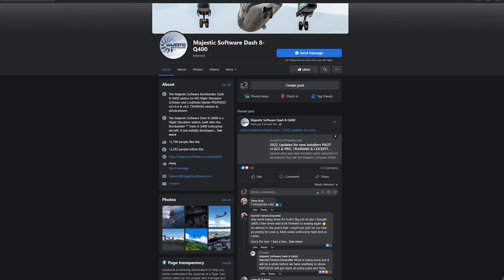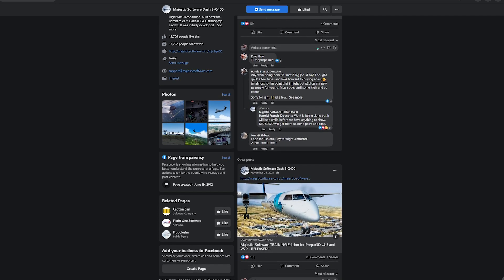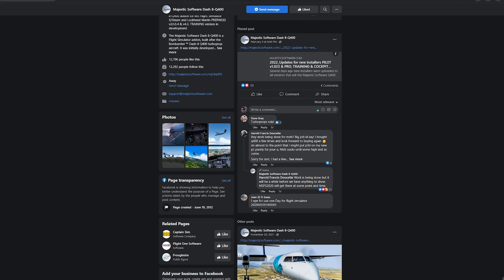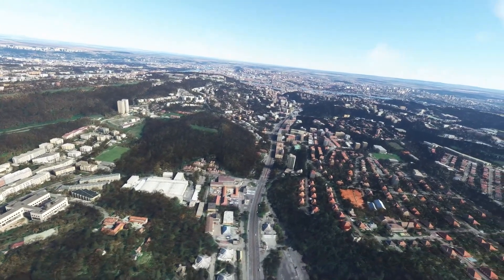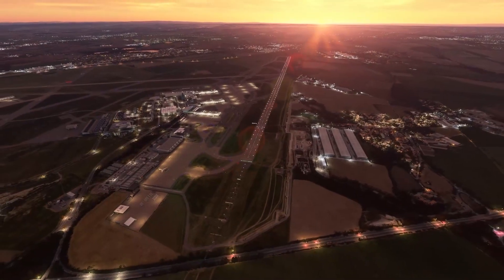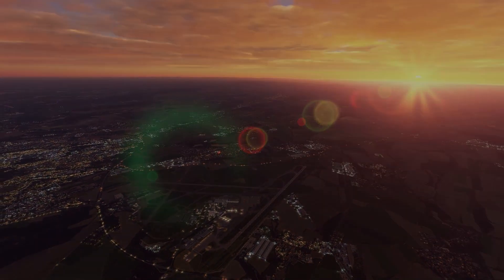The other project is payware, from Majestic — a developer well known in the flight sim community who recently released an update for their FSX and P3D customers. When asked about the Q400 for Microsoft Flight Simulator, the dev confirmed that work is being done, but it'll be a while before there's anything to show. The Q400 for Microsoft Flight Simulator will get there at some point. Lots of meat to chew on in this week's update — let me know in the comments which project you're most looking forward to. That's it for this video. Thanks for watching and happy flying!